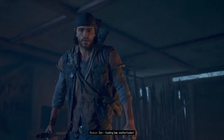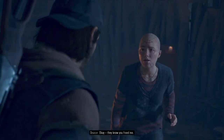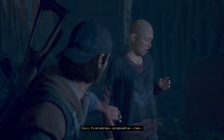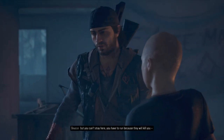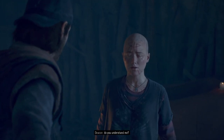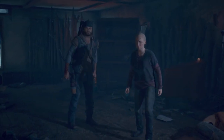Basically, at some point in the storyline once you get taken by the rippers — they take you and try to kill you — you'll find Lisa. What this trophy requires is that when you find Lisa, you tell her to run away. At that point you get the trophy.